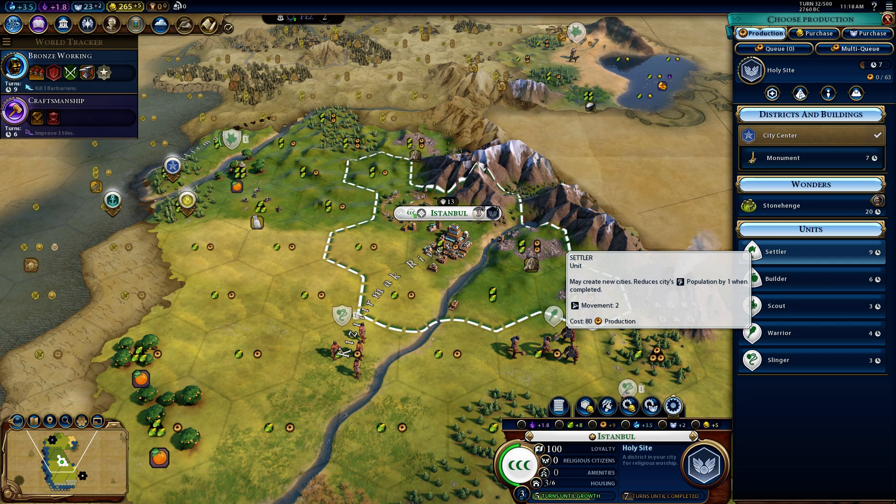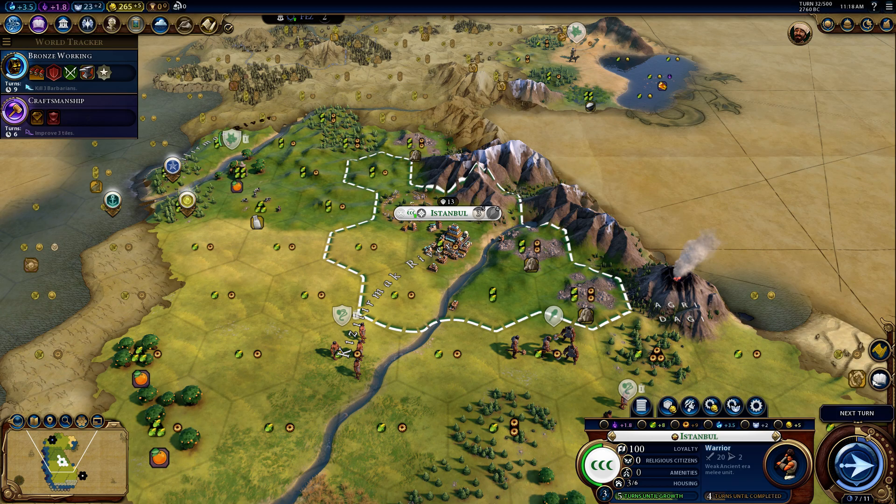Let's go ahead and build a holy site district. And after that maybe a settler — or probably another warrior.